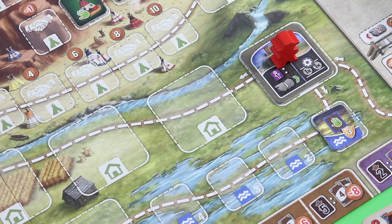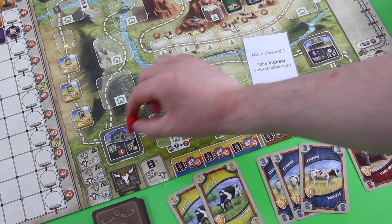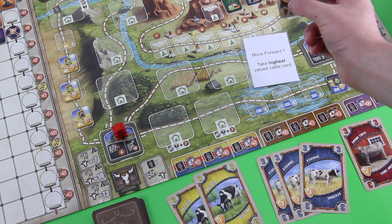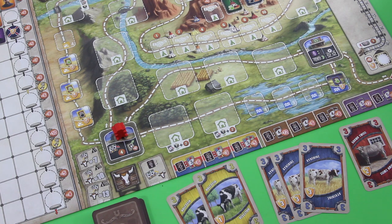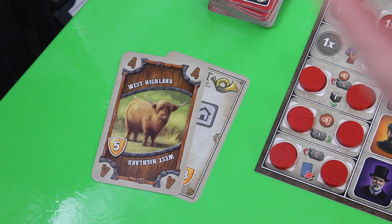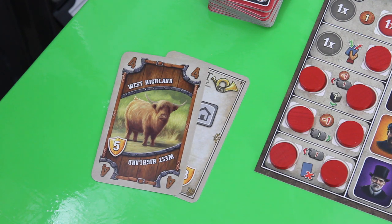Back to Briscoe - his card says move forward one and take the highest valued cattle card. Moving him forward isn't a problem and next he goes for the highest valued cattle card, which is clearly the West Highland worth another five victory points. This is really starting to hurt. Seems to be a pretty challenging solo variant. As mentioned, those cards go right onto the top of his victory point stack - he just scores those cards no matter what's printed on them.